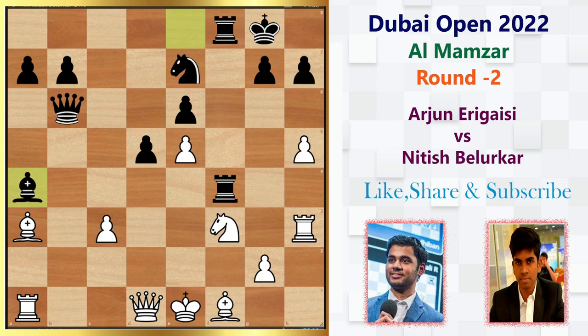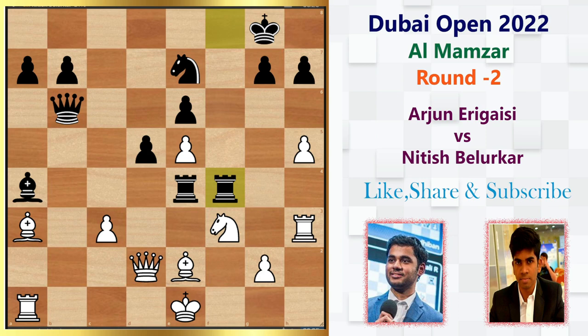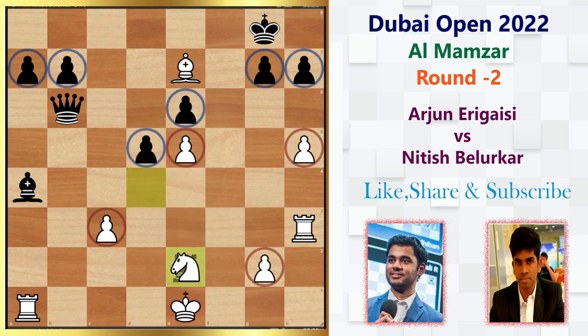But after Bishop-takes-a4, Arjun simply tucks the Queen to d2 and attacks the Rook. It's being defended, but still — Rook e4 check by Nitesh, Bishop e2 blocking the check, and then Rook f4. Black pieces are simply storming in. But White is up a piece completely, and if he can manage the King out of danger, it would be a problem for Black. He grabs the piece again: Bishop-takes-e7. Black is giving up a Knight and two Rooks for a Queen. Then Rook-takes-e2 check, Queen-takes-e2, and he pins the Queen to the King. Knight to d4, Rook-takes-e2 check, Knight-takes-e2.